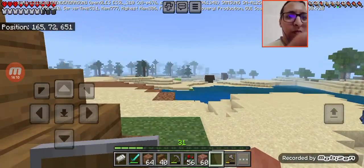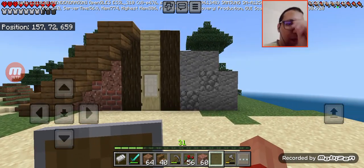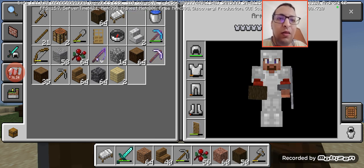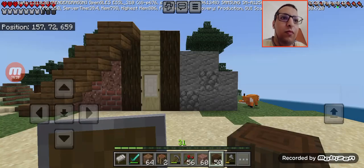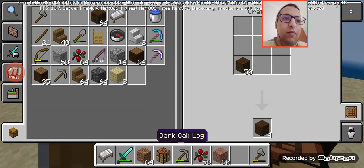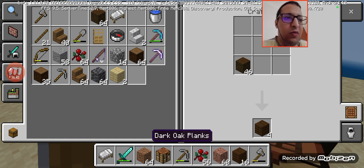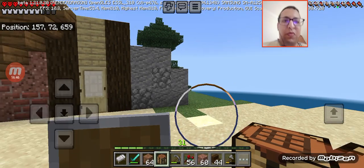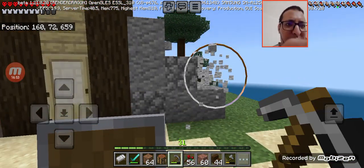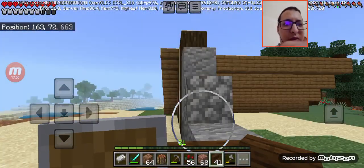Now we're going to craft dark oak stairs. I didn't want to use both of those. I'm going to do some crafting off camera. So I crafted them, and now I just need to place them. I think I'm going to mine this tree here, and now we're going to start placing the stairs — though I forgot we have to go to the top first.